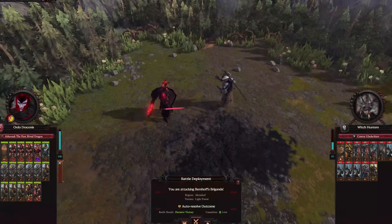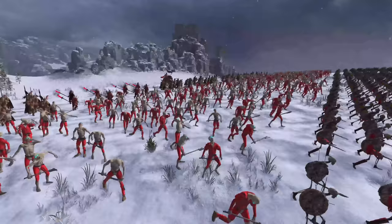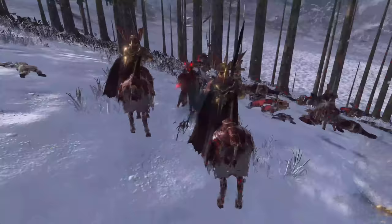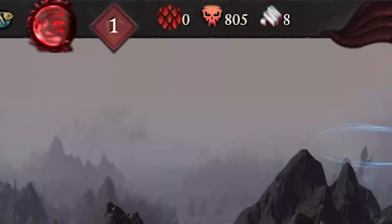A not so reasonable reaction came from a group of vampire hunters who have popped up nearby to put an end to our shenanigans. Let's just say I don't believe they got the outcome that they were expecting. Through these various trials and tribulations, I was finally able to pull together the money and scales to upgrade Aberash's camp, allowing us to generate two scales per turn.